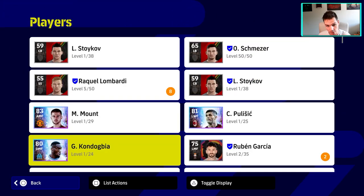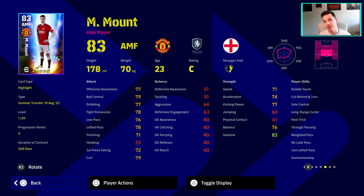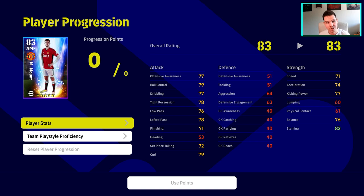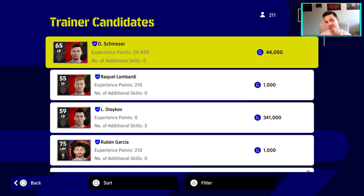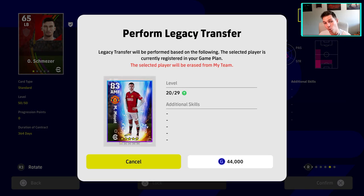If you take the likes of Mount, who starts off at level one — we might think we want Mount in our eFootball 2024 squad and we don't need this 65 left back because he's deadwood. You can see Mount has zero progression points here. So instead of using our trainers, which we want to farm and stockpile for eFootball 2024, we're going to use the legacy transfer to pump all the stats we just farmed with this player into the actual player we want to keep.